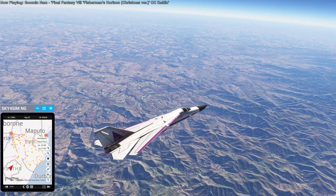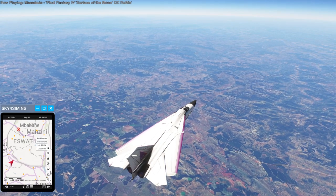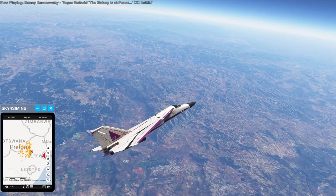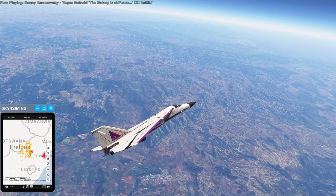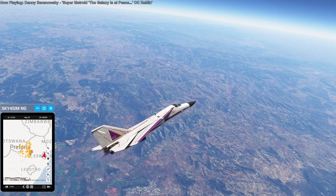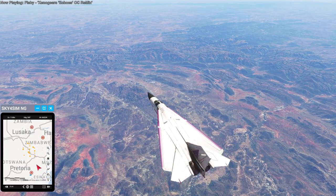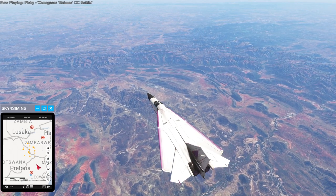Eswatini — I used to remember it as Swaziland — they changed the name. It's in the northeast corner of South Africa and is also a little country, though not as little as some of the ones in Europe like Monaco. Making a turn toward Botswana, though we cross a bit more of South Africa first.